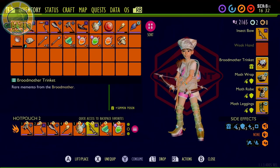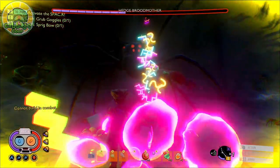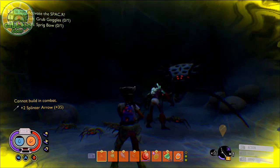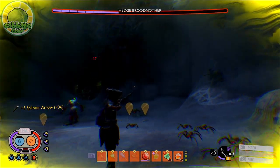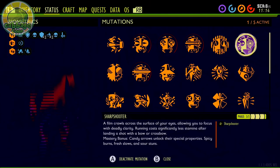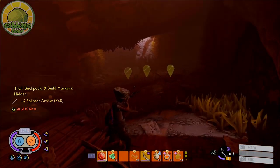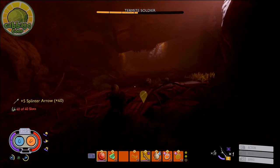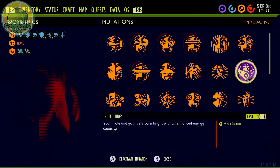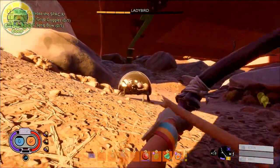Our accessory is the Broodmother Trinket, which gives our summons poison on all of their attacks. Now I know this trinket is rare, but the Broodmother is easy with tier 3 gear — you can easily farm her 20-plus times back to back per run. Our mutations are Sharpshooter, reducing our sprint cost by 100% on attack. You thought kiting was good before? It's even better now. Buff Lungs and Cardio Fan for increased DPS and more stamina to keep us moving and summoning.